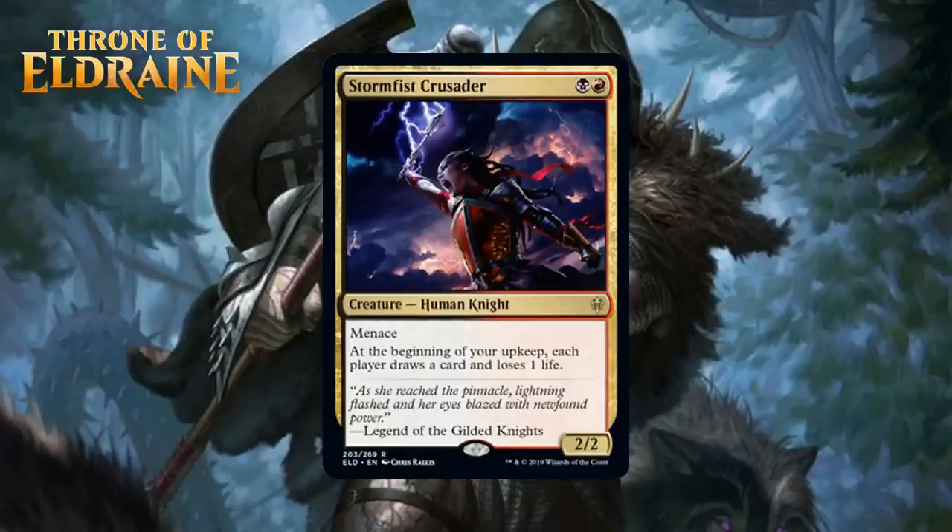Next up, we have Stormfist Crusader, who for a black and a red is a 2/2 human knight at rare. It has Menace, and at the beginning of your upkeep, each player draws a card and loses one life. A 2-mana 2/2 with Menace is a great rate, and drawing extra cards is nice. The effect is symmetrical, but the fact that you get a crack at the cards before your opponent does since it triggers during your upkeep is pretty nice. Plus, ideally you're the beatdown and the life they lose to draw cards might help you do lethal. Still, I don't think this is awesome — it isn't like a 2/2 with Menace is going to be a great attacker forever. I just think of it as a solid card, which means it's a C.